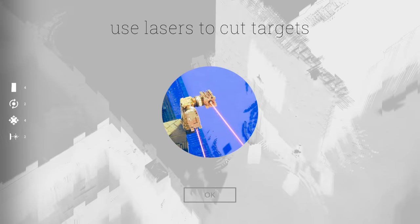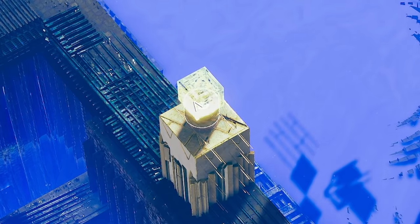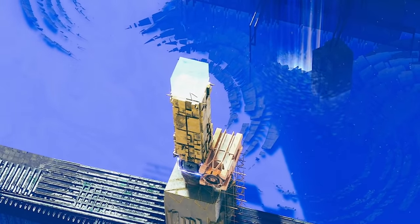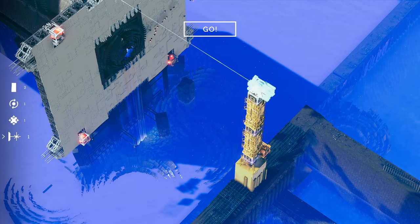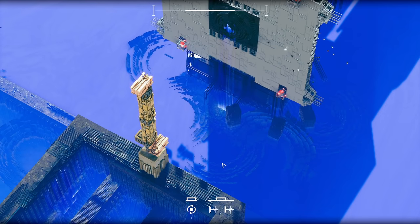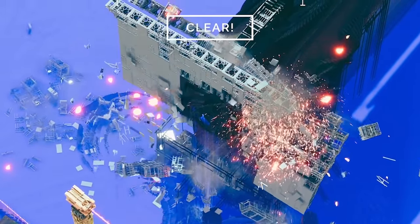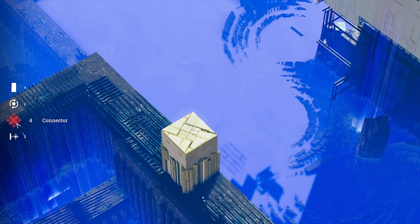Use lasers to cut targets — don't have to tell me twice. We start with a rotator, then a connector, and add a laser to the side of that. Laser's pointing backwards but we can rotate it. Then a few heavy pillars connected with connectors. We shove another laser on this side — press play, turn the lasers on. We're burning a hole, and then we rotate. We've cut the bottom off. But it looks like I need to rotate forwards and backwards, so let's start again.